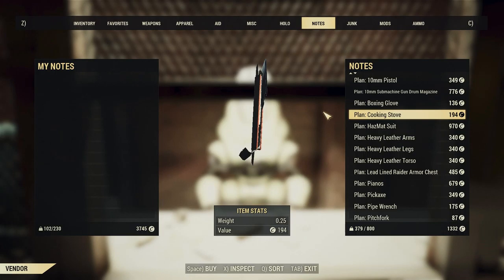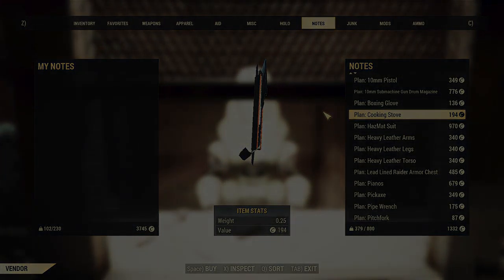If there's something you really want, go ahead and buy it that way so you don't have to wonder how long it will take to find it otherwise. But don't buy everything you can — it's very expensive and will drain your caps quite a bit. So that's how you can get plans and blueprints.